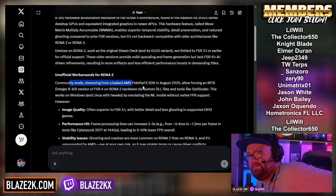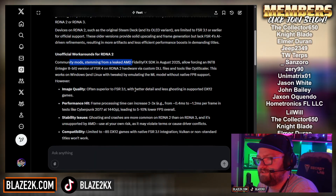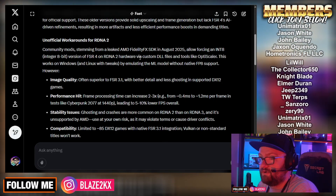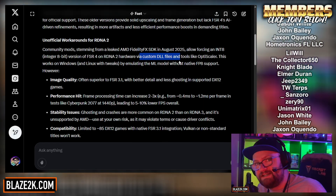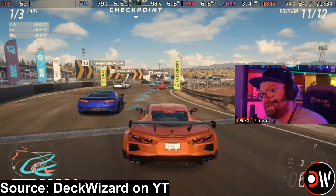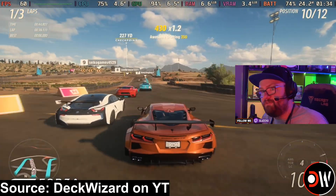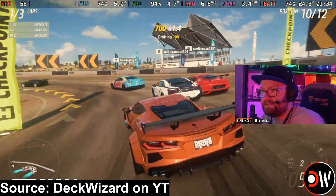A community mod stemming from a leaked AMD FidelityFX SDK back in August allows forcing of an integer 8-bit version of FSR 4 on RDNA 2 hardware via a custom DLL file. There is going to be a little bit of a learning curve and a bit of a process to get this working right. Tools like OptiScaler work on Windows and Linux with tweaks by emulating the machine learning model without native FP8 support. Image quality is often superior to FSR 3.1, with better detail and less ghosting in supported DirectX 12 games.